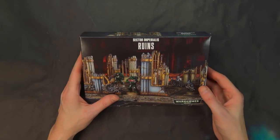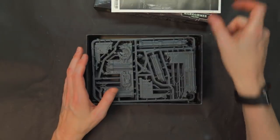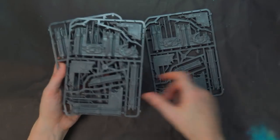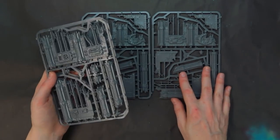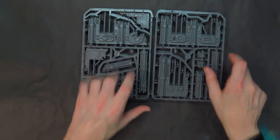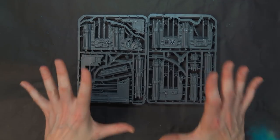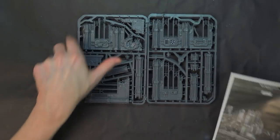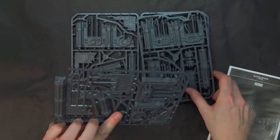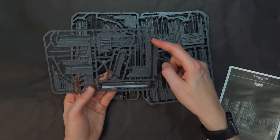First up is the basic building block of the Sector Imperialis set, called the Ruins. The Ruins is actually two sprues once you open it up. They consider this big sprue as one, so you technically get two sprues although it'll seem like four — they're cut right there making it two and not four. When it comes to the instructions, these are actually very easy to put together. You can check out our Kill Team box video for how this all works.